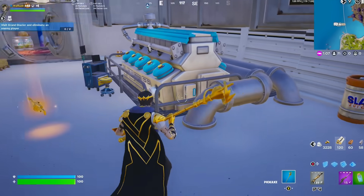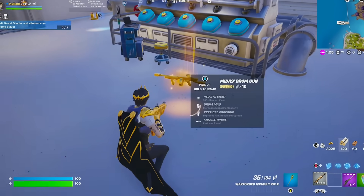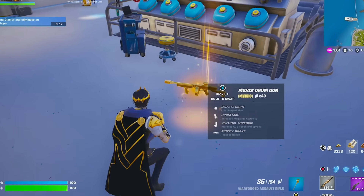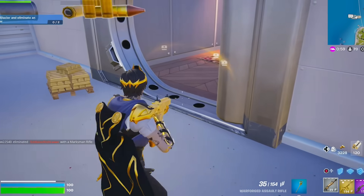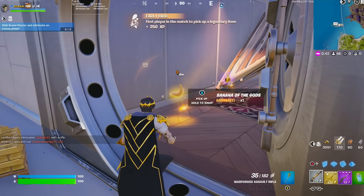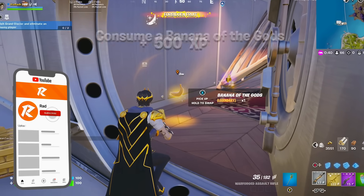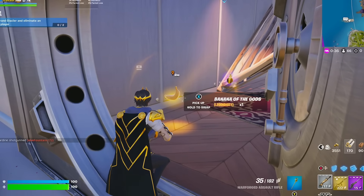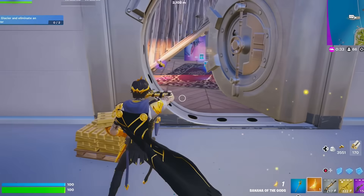With the brand new update, there are the obvious changes. We've got the brand new Mythic Midas Drum Gun, which you can get from the Midas NPC on the yacht. And there is also the brand new Banana of the Gods consumable item, which gives you 100 health plus a speed and jump ability. I'm actually going to take it right now.